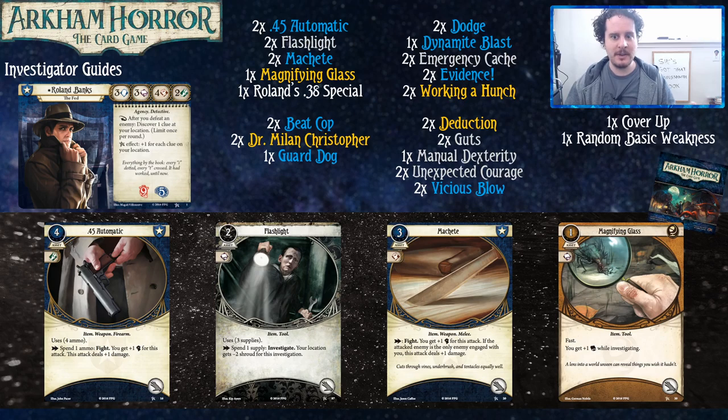We're going to be doing investigator guides for all of the investigators, and they'll come out at a steady pace. Our hope is that you win more when you play with them. There's a specific format: the starting deck is only built with the core set, then we have advice for building with each cycle of cards — Dunwich Legacy exclusively, Path to Carcosa exclusively, and so forth.